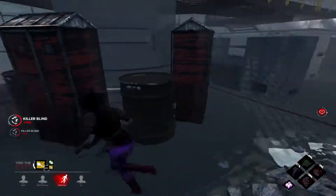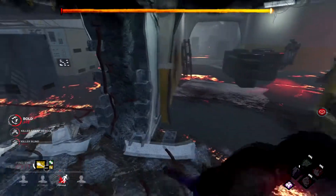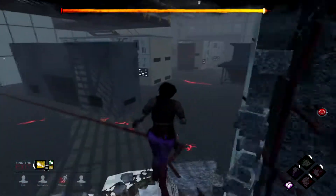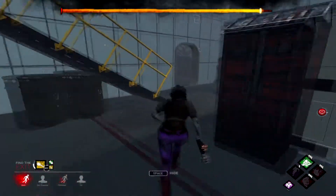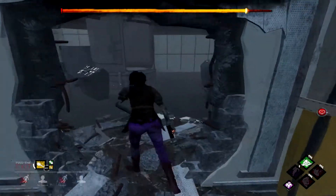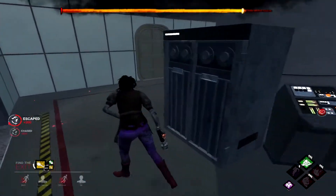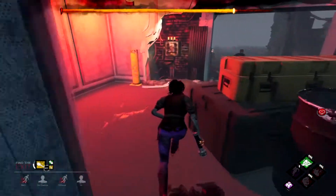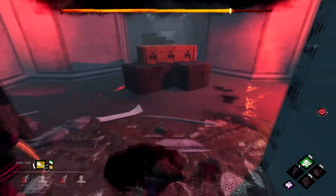Easy escape. She gets to me anyway — she's gonna book it to the gate and hopefully I can make it. That's the plan of action right now, and it looks like the plan of action worked.